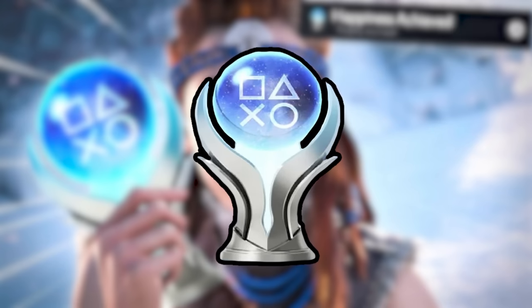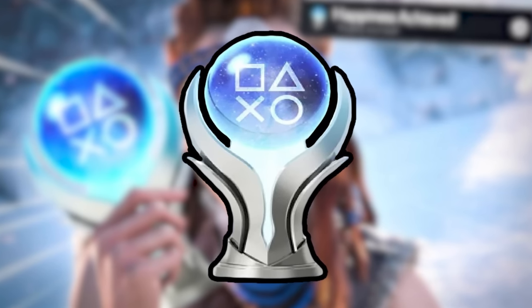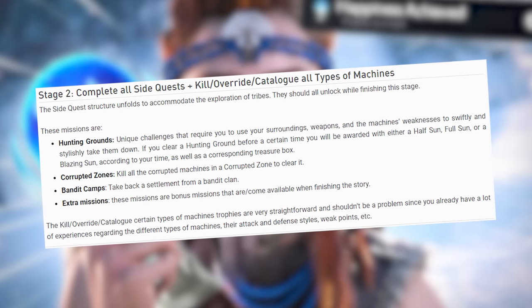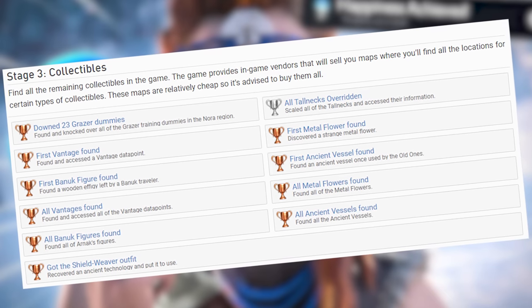Today I'm going to be getting the Platinum Trophy for Horizon Zero Dawn. The game has 56 trophies included and takes an average time of 40 hours to do. The trophy list is organized around the main story and side quests, including a few collectibles you have to go out of your way for.